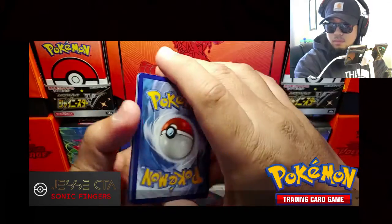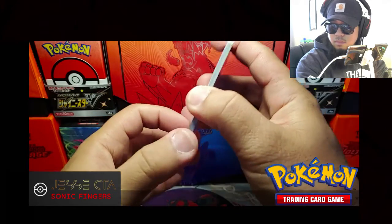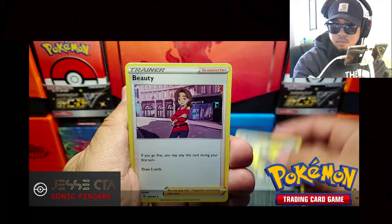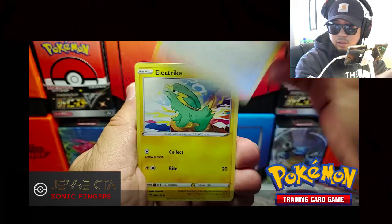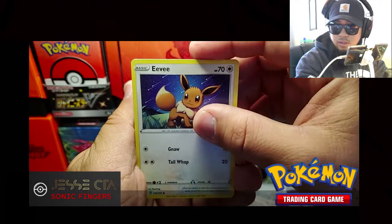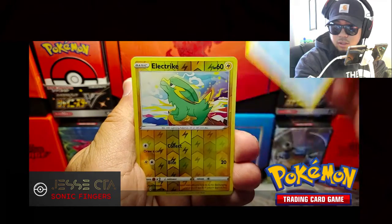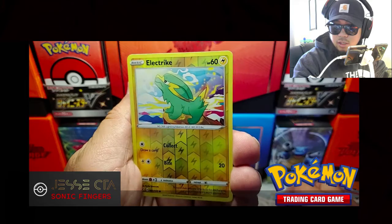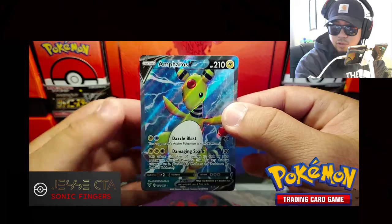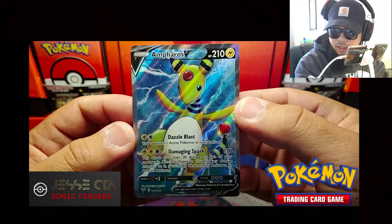Code card. Mighty Yenna, Beauty, Stone Energy, Electrite, Exeggcute, Eevee, Woobat, Arrokuda. Reverse holo's Electrite. And the rare — ooh, Full Art Ampharos V! Nice. I actually don't have this, so I will add this to the master set.